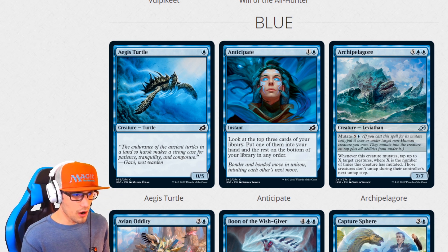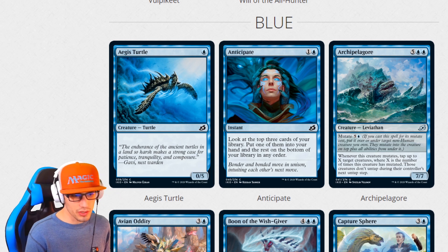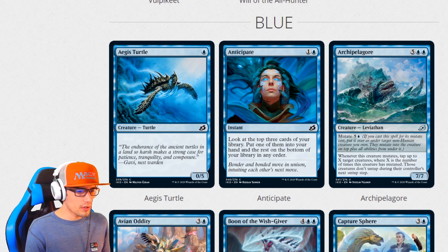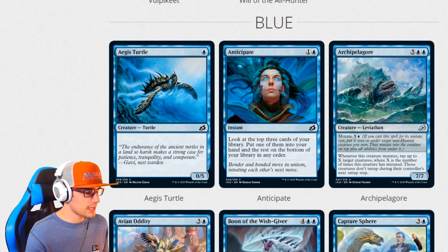We have Archibald Org — I do not know how to pronounce that. It costs seven and it's a Leviathan. The mutate cost is six. Whenever this creature mutates, tap up to X target creatures, where X is the number of times this creature has mutated. Those creatures don't untap during their controller's next untap step, and it is a 7-7. So this is a very expensive creature; however, in limited, absolutely — and it is only uncommon, so that's pretty neat.